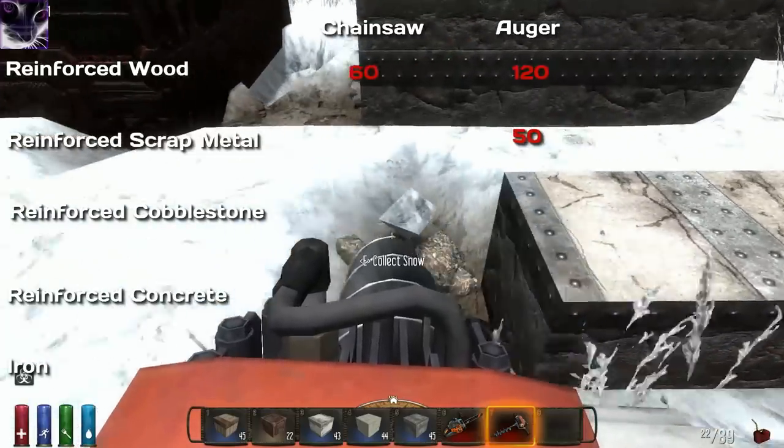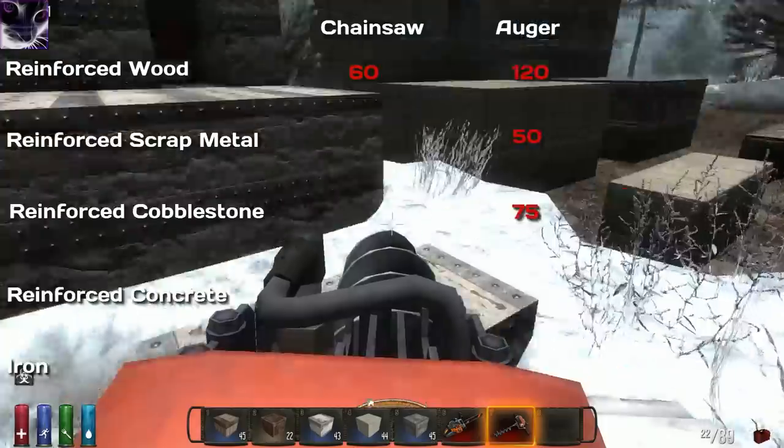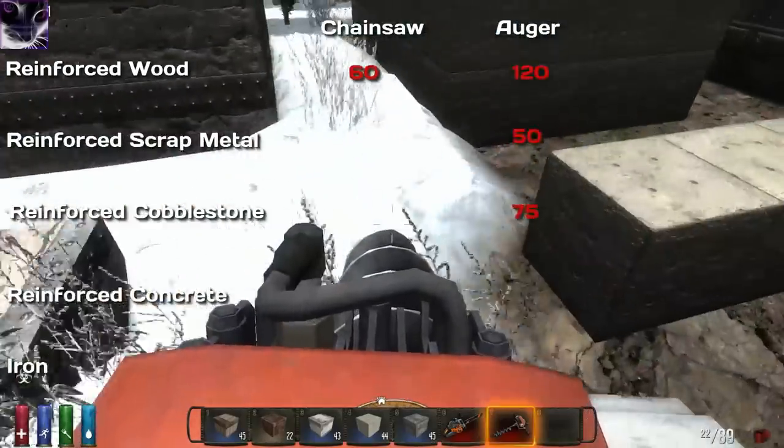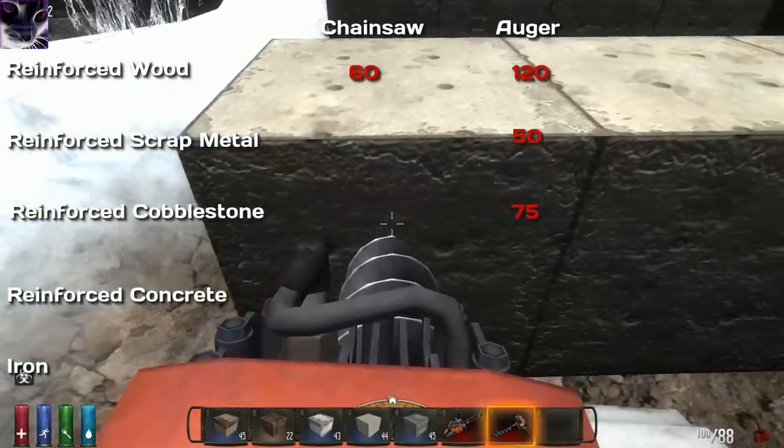That's pretty good — about 75 to 78 fuel. Cobblestone seemed to be pretty strong. Let's move on to reinforced concrete — let's get started.